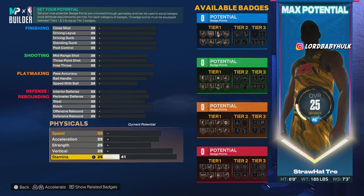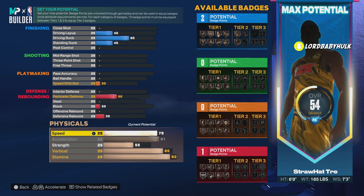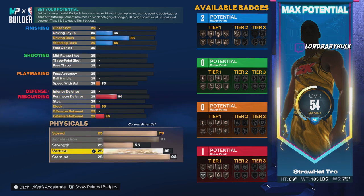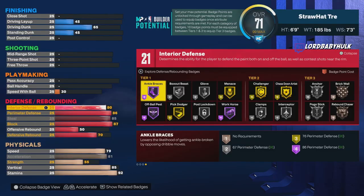Let's go to the physicals. We're gonna give them 92 stamina — I did want more but yeah. You can also make this build on Current Gen and it will be even better. We got 79 speed; with Gym Rat that's plus four, so you got 83 — that's good. Acceleration: 85 with Gym Rat. You got decent strength for post scores. 85 vertical — that's gonna help you with rebounding, contests, dunking, and getting contact dunks. 92 stamina.